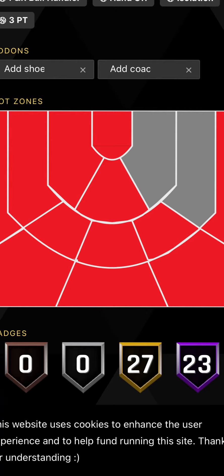Now before I move on to the next badges, I just want to say — these are Jamal Murray's hot zones, and this is honestly insane. He's got a hot zone everywhere except the right side of the paint and the right mid-range area. But other than that, everything's a hot zone, so that's just insane.